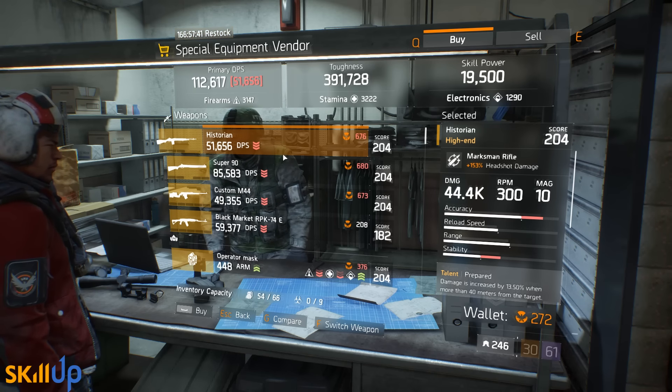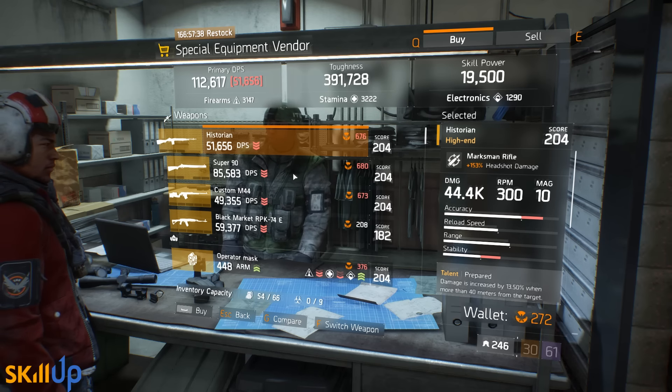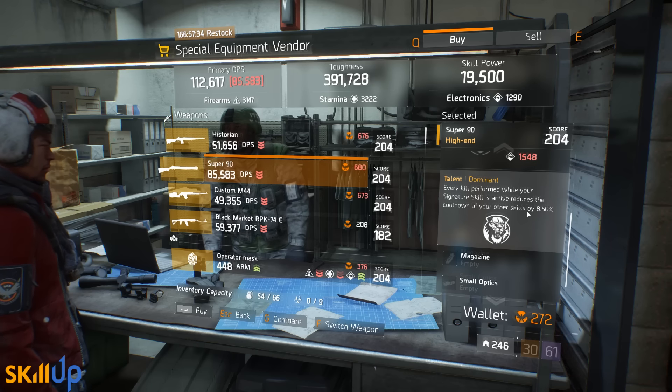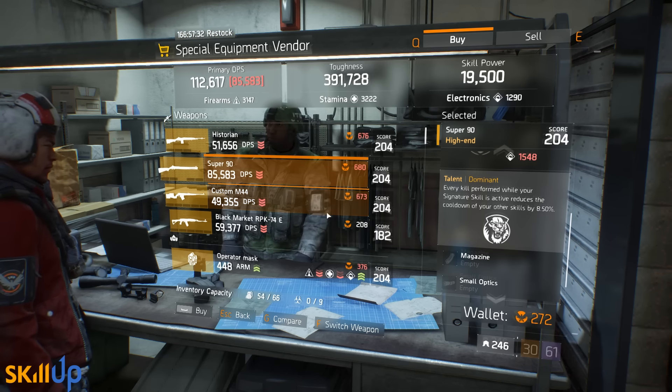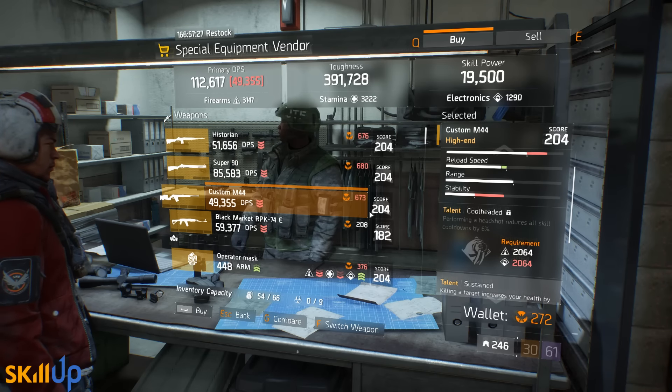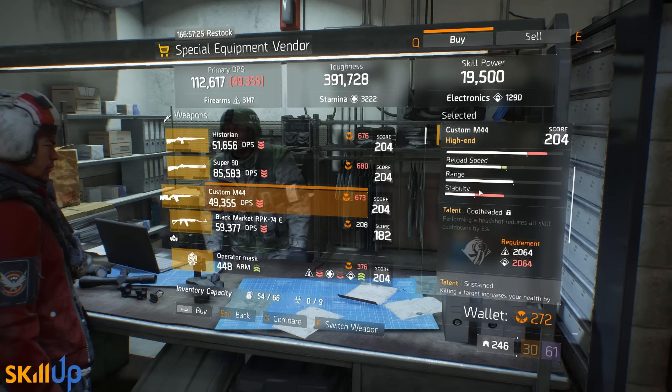Upstairs at the old special equipment vendor, he's selling the Historian, which he sells every week — I've got my review of that in the description below, not worth purchasing so skip that. We've also got a Super 90 with Sustained, Predatory, and Dominant — nothing worth looking at there.